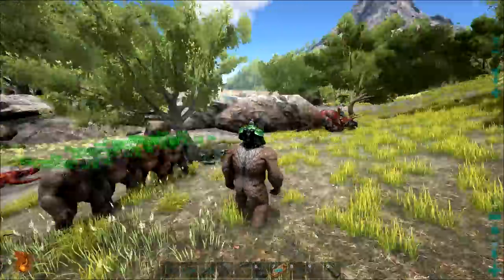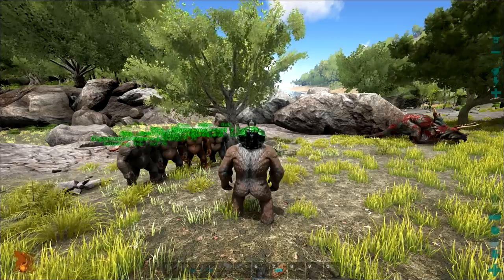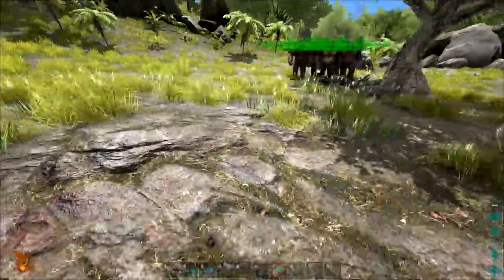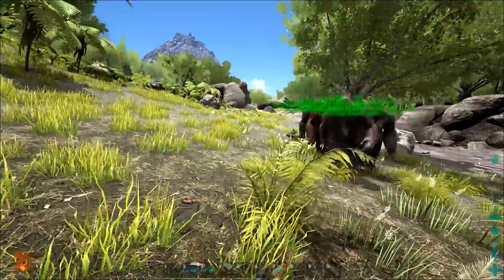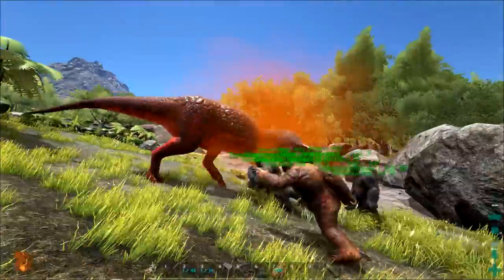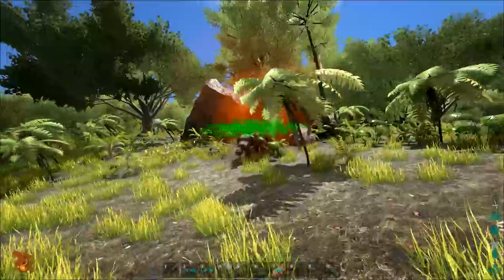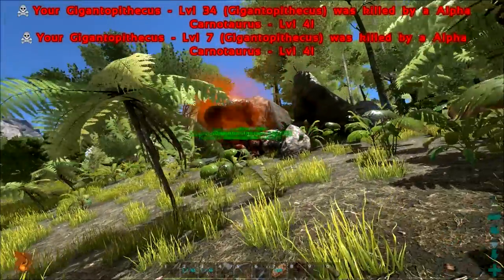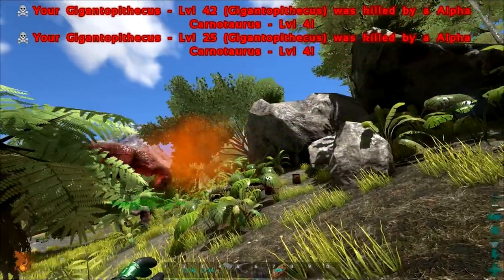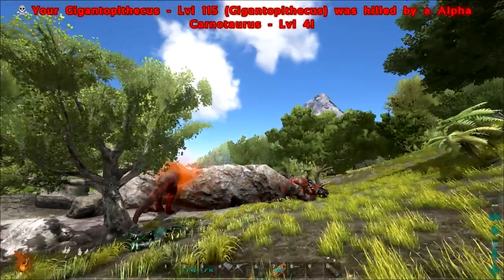Let me look up the command for the Alpha Carno. I'm going to spawn one in — they should start attacking. Let's see how it goes. They might get wrecked here — five of them. I'm hoping not. Two died. And the level 115 is the only one left, and he's going to probably die as well. Yeah, he died.